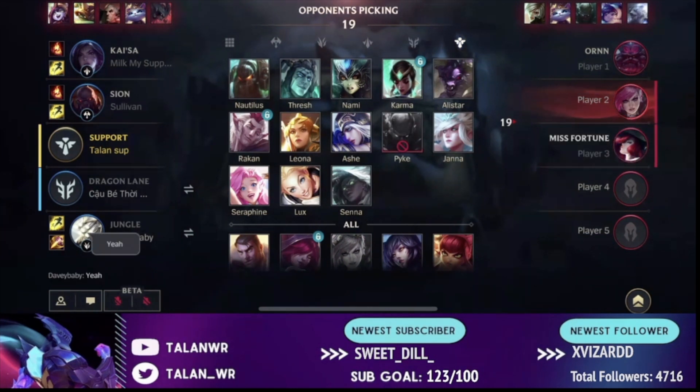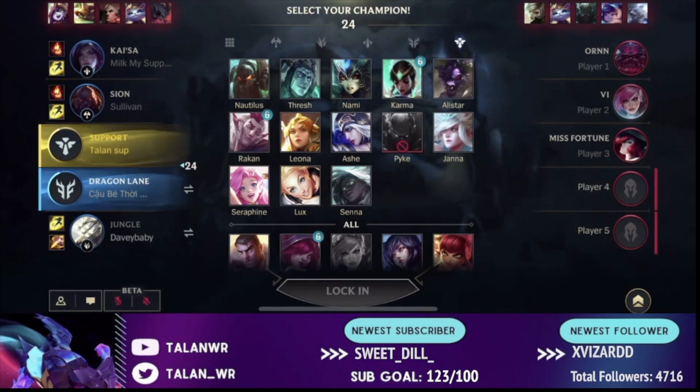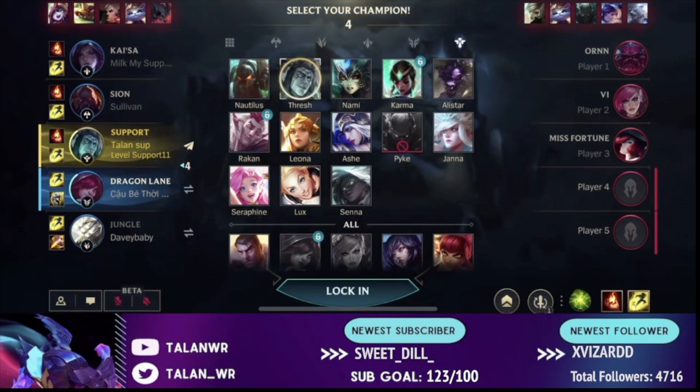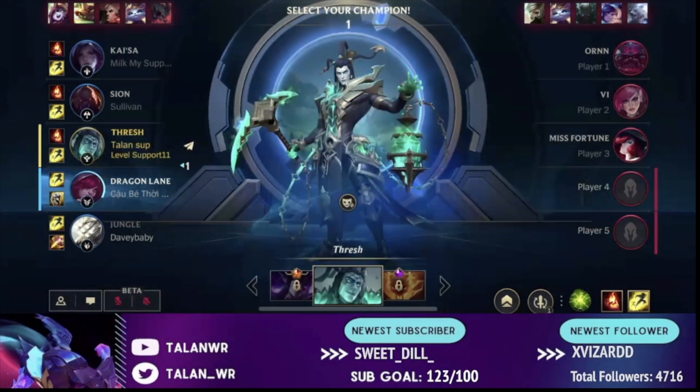I look at the enemy comp and see they're going Ornn, Miss Fortune, Vi, and Leona. Ornn won't deal a ton of damage to me since he's a tank on the top side of the map. Vi and Miss Fortune both auto attack a good amount, which makes me think I want to build Frozen Heart to counter that. This is why I end up going Thresh. I hover Thresh, my teammate shows Xayah, and I'm very happy with that combo — so I lock in Thresh.